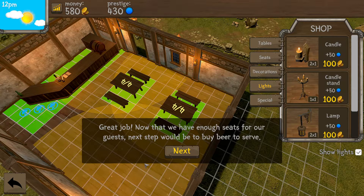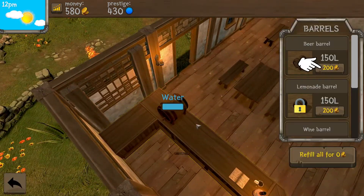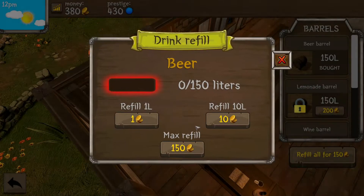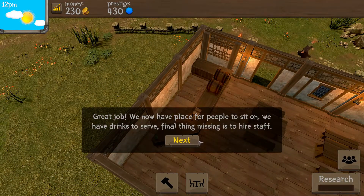Four guests — wow! Next step would be to buy some beer to serve. To buy beer we should go to the bar first, click on the bar, open the menu — 200 dollars, whoo! Click on that, max refill, exit back. Great job, now we have a place for people to sit and drinks to serve.